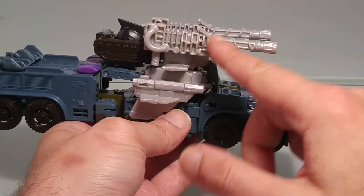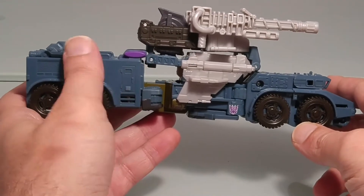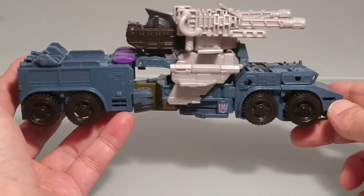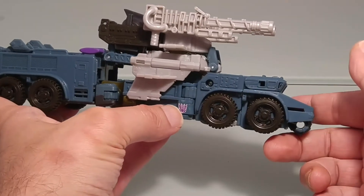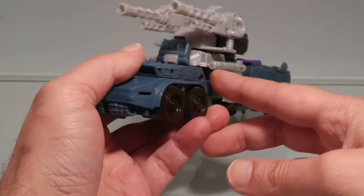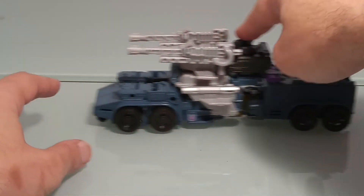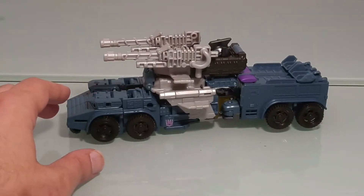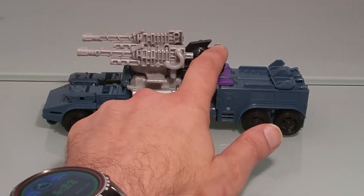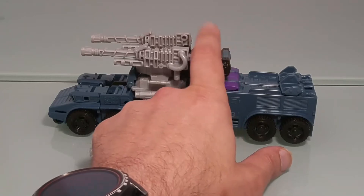On retrouve bien entendu ces deux fameux canons qu'il porte sur le toit. Par contre, il ne peut plus porter un autre de ses compagnons, puisque la partie arrière est complètement pleine. On retrouve également le symbole Decepticon juste ici. Le véhicule roule plutôt pas mal. C'est réussi dans l'ensemble, mis à part cette partie qui ressort un petit peu et qui malheureusement laisse entrevoir le haut de la tête de Bruticus.